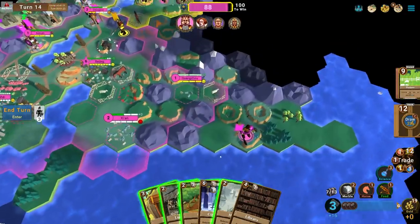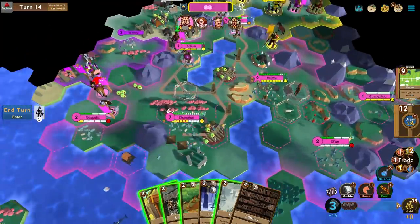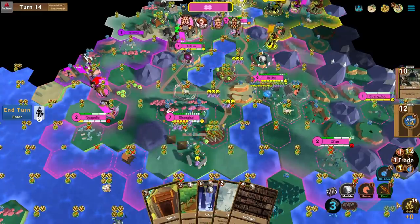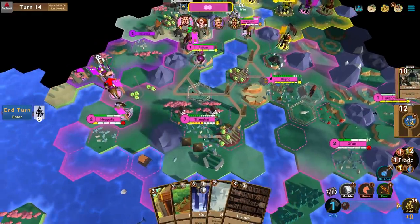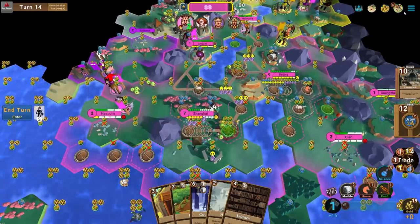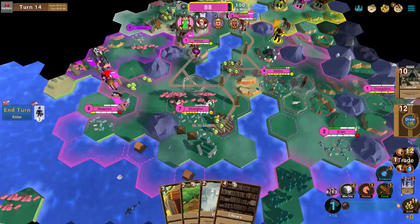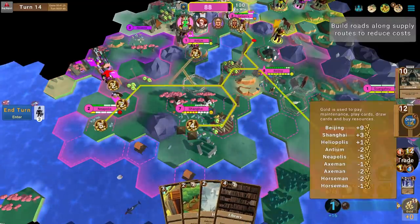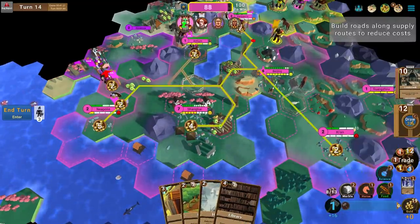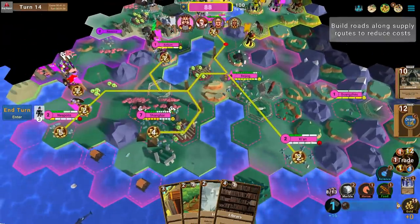I want to hold onto the mine. Actually I'll play another Lumber Mill — the city does not need as much food as it's working. Courthouse would be really good here but I'd need stone. I'll bank Courthouse — it lowers maintenance cost. You can see it says 4, 2, 5, 2 etc. — the Courthouse just lowers that. I'll also bank Road.